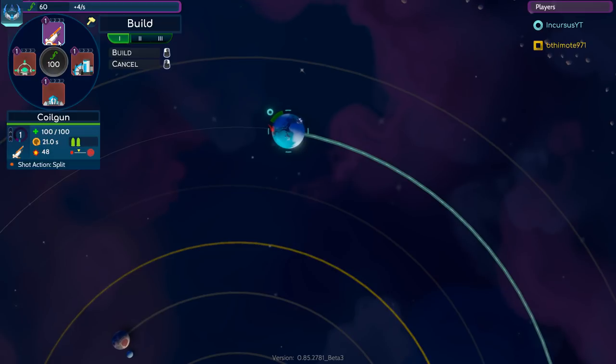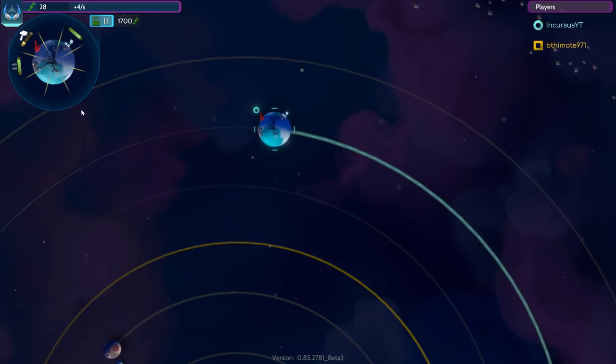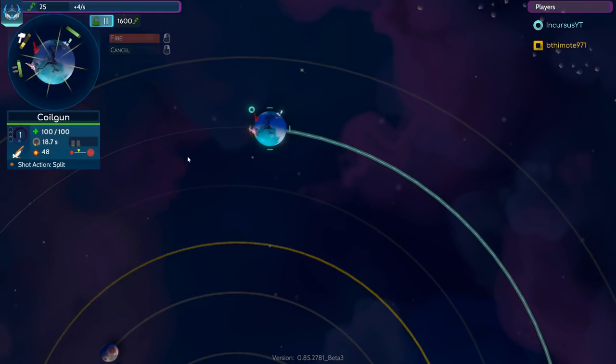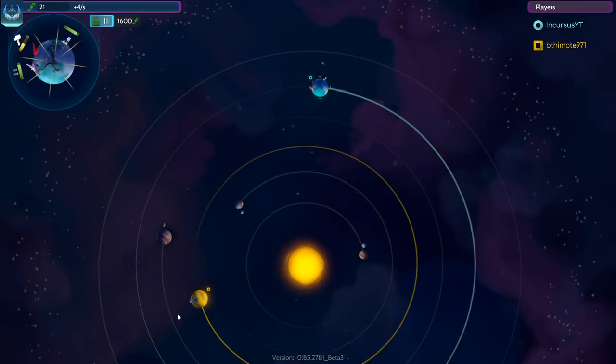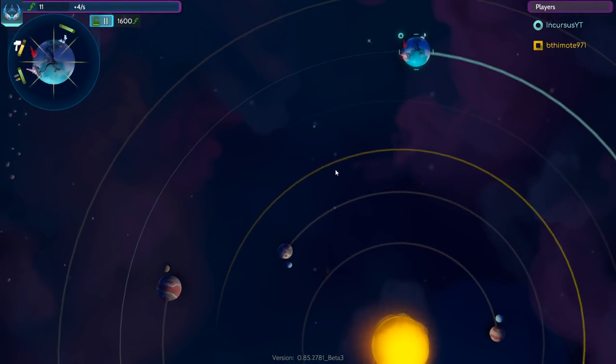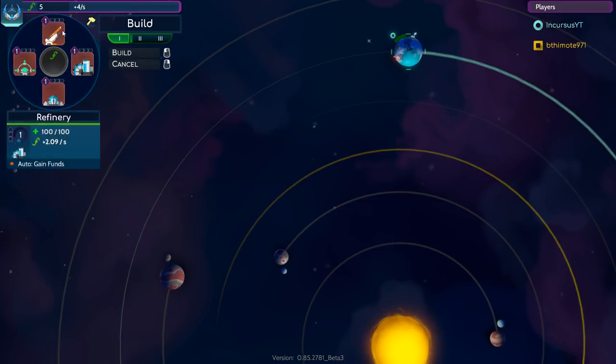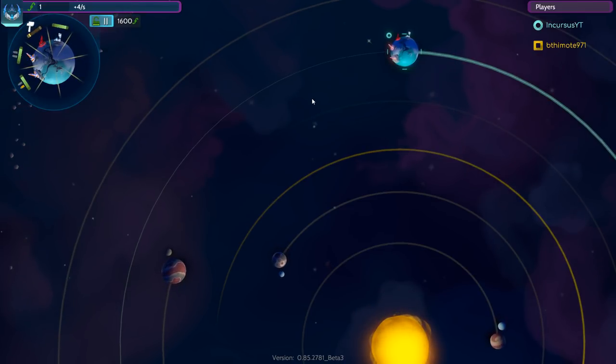The quill gun is the basic weapon for the Celestials faction. It's got a basic cannonball-style shot, and when you activate its action it splits into three smaller shots. The three smaller shots don't deal as much combined damage as the single shot, but they have a better chance of penetrating anti-air and penetrating defenses. So we're going to build as many of these as possible.